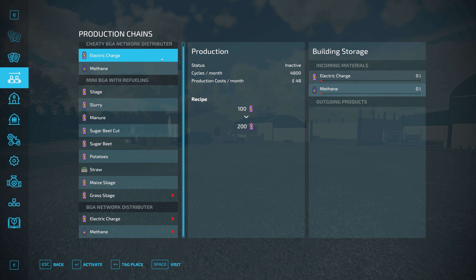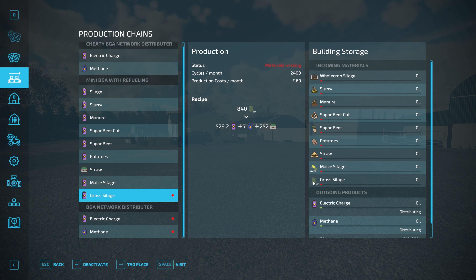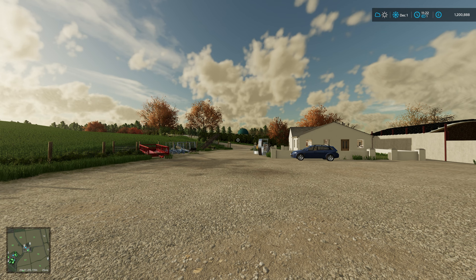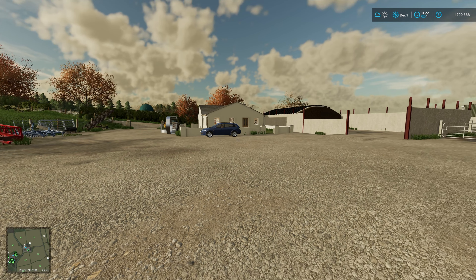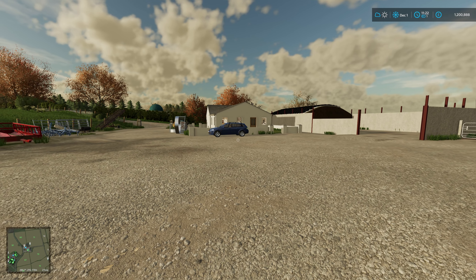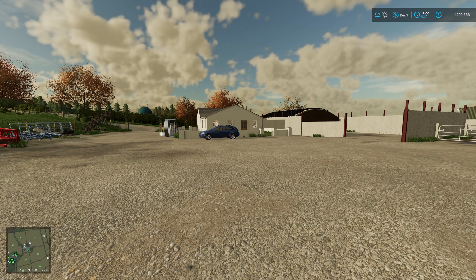I have deactivated the cheaty one now, so that's all gone. We've got the other distributor still turned on but it's got no inputs because we've got no grass silage now. I have fixed the bunker — thank you Disturbed — we tried just changing it in the XML and no joy, so he reminded me that there's the bunker silo utilities mod and that fixed it eventually.